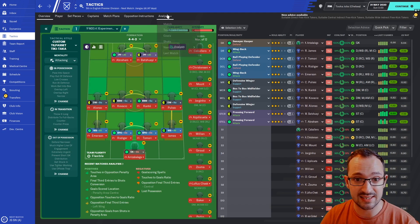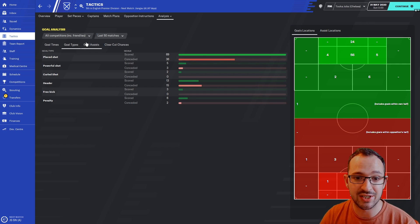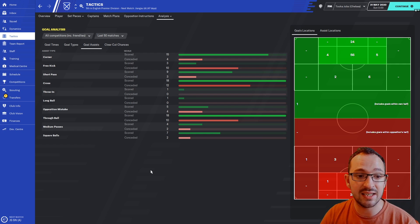Let's look at the tactic analysis for Chelsea. 98 goals in the last 50 games and 56 conceded - again, that is not good. They should definitely be conceding less than that in my opinion. Goal types: 69 placed shots, 5 powerful shots, 2 curled shots, 13 headers, 3 free kicks, and 6 penalties. Goal assists: 18 goals came from set pieces, 18 through balls, and 18 crosses - a lot of crosses for Chelsea.